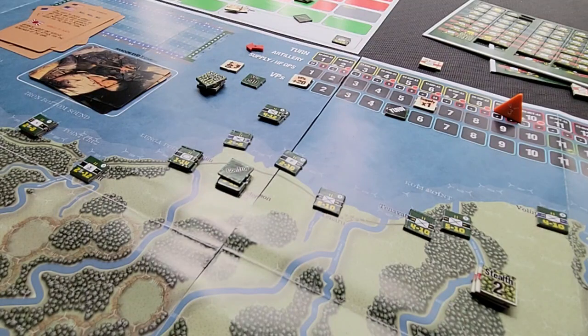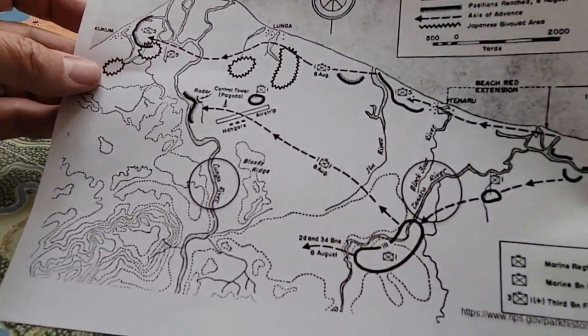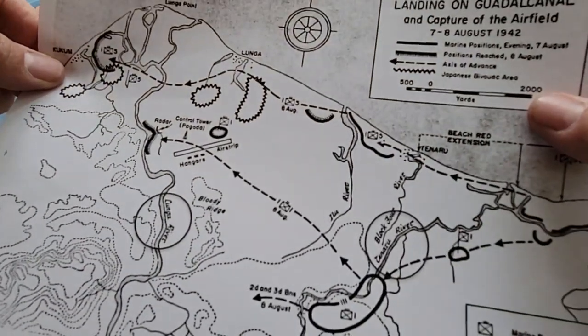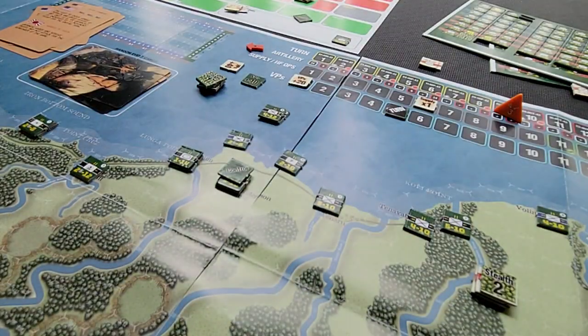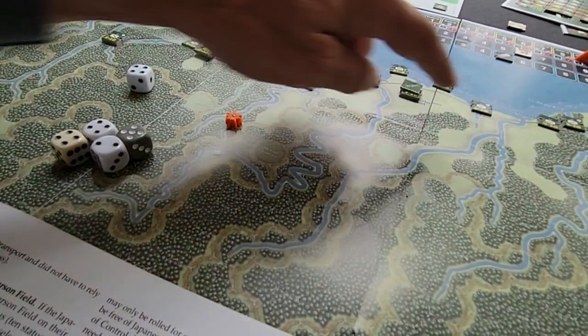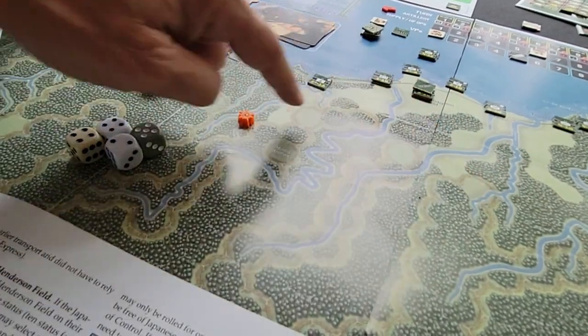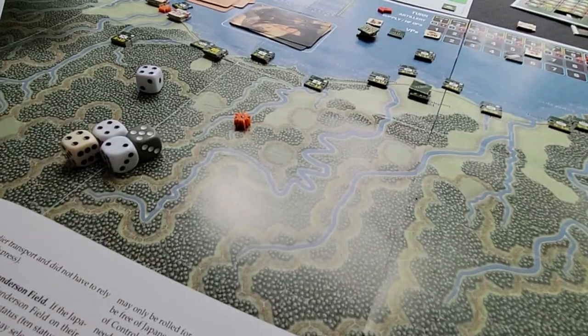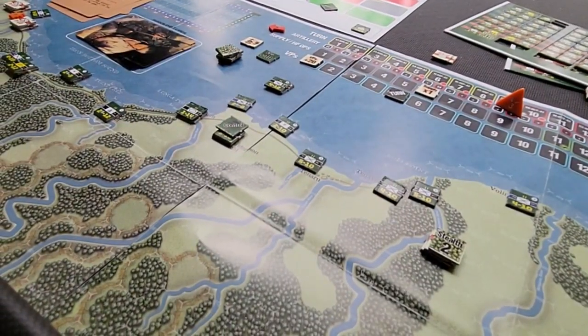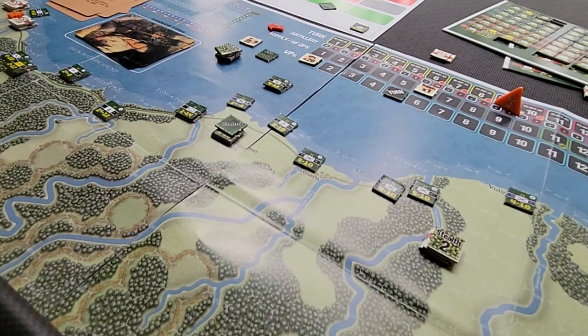I'm a little curious about the map in terms of where these rivers are placed based on the topo maps I looked at. I found this reference map and was trying to understand — if that's the Lunga River and this is the Tenaru River over here, it's a pretty broad area. I was trying to reconcile where these rivers are on the game map, because some of the placement doesn't gel with other maps and details I've seen. It's just a minor quibble.